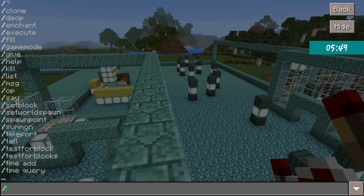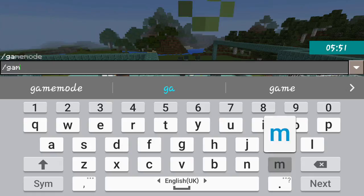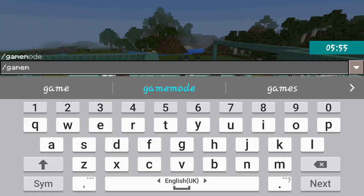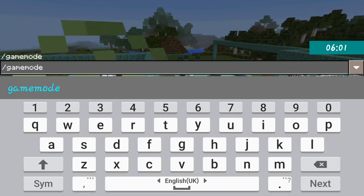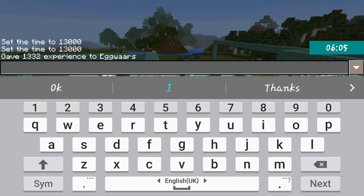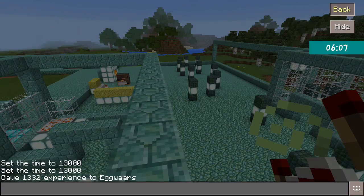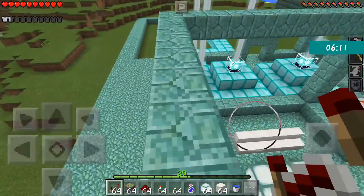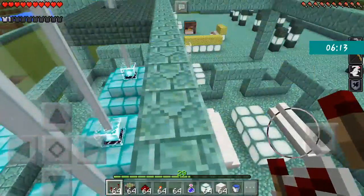There is also the 'gamemode' command. In this version there are only two game modes - no spectator mode and no adventure mode. Game mode 1 is creative and game mode 0 is survival. I can switch to survival just like that - can you believe it?